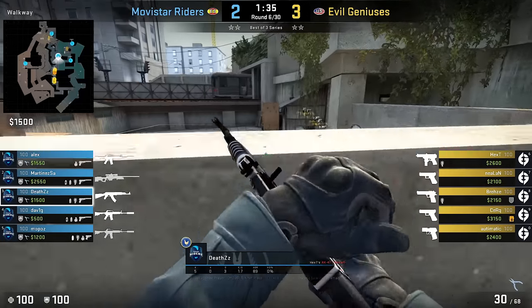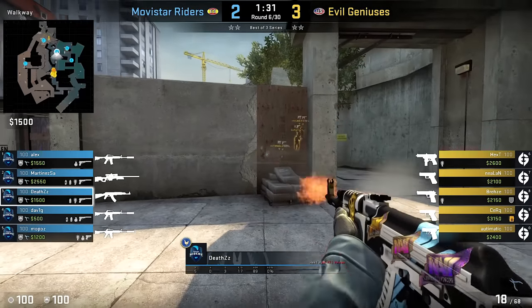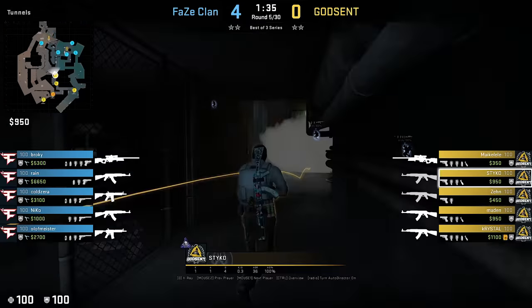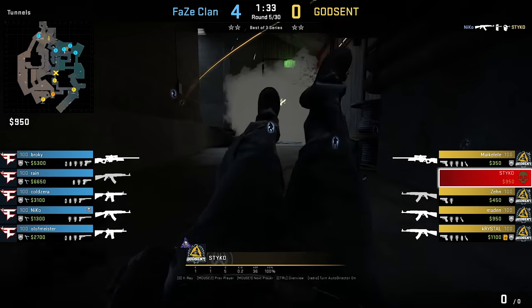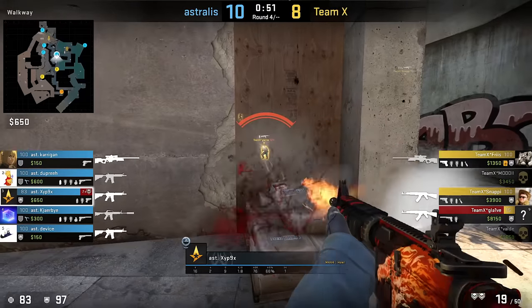The Overpass connector itself provides enough cover when you use the left side to progress, like A-graders from Evil Geniuses do here. But if you live on the edge and go wide right, you're going to risk it — exactly.